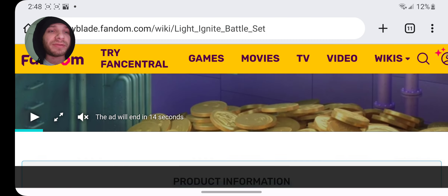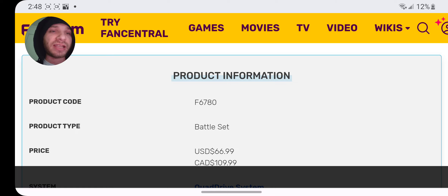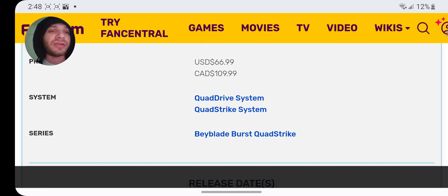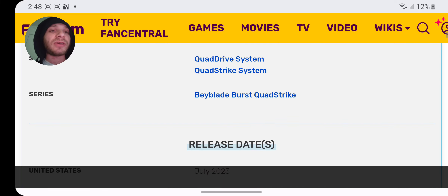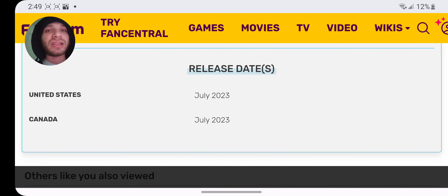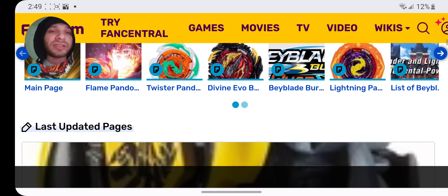There's going to be two cool Beyblades coming with it. The product information — it's going to be F6780, the product code, Battle Set. It's going to be $66, so $67, not too bad. In the U.S. it's $109. In Canada it looks like Quad Drive System and the Quad Strike System. Beyblade Burst Quad Strike Series, and it should release in July, so about two months from now — we're in May 2nd right now. Both areas will release in July.